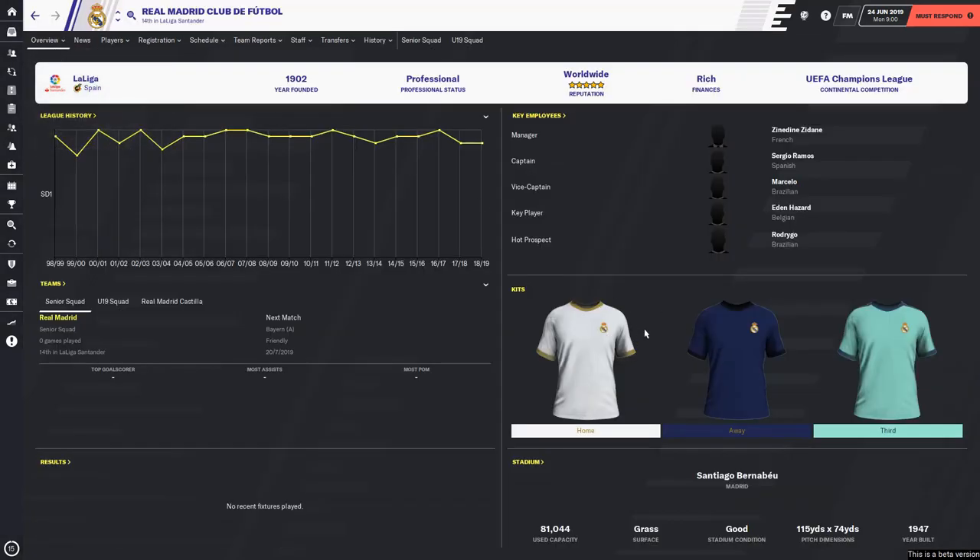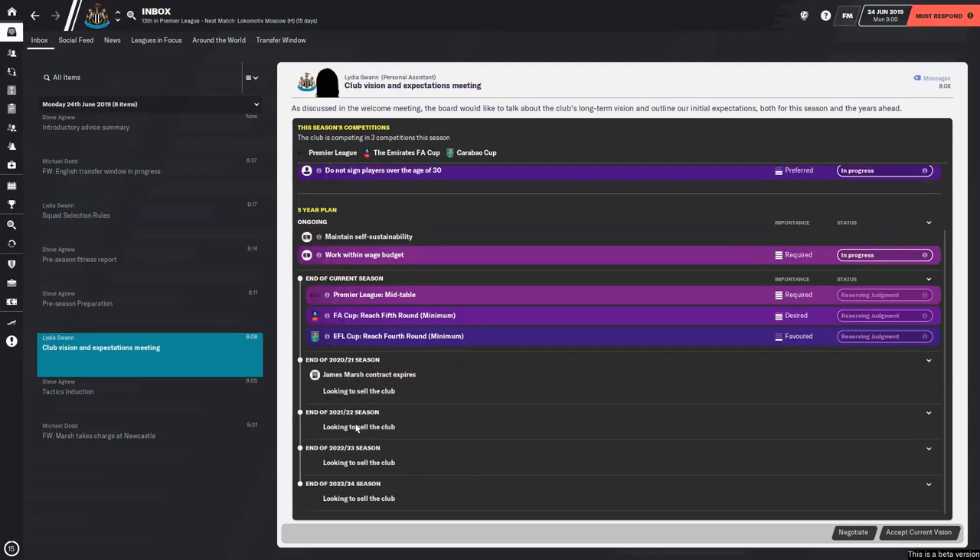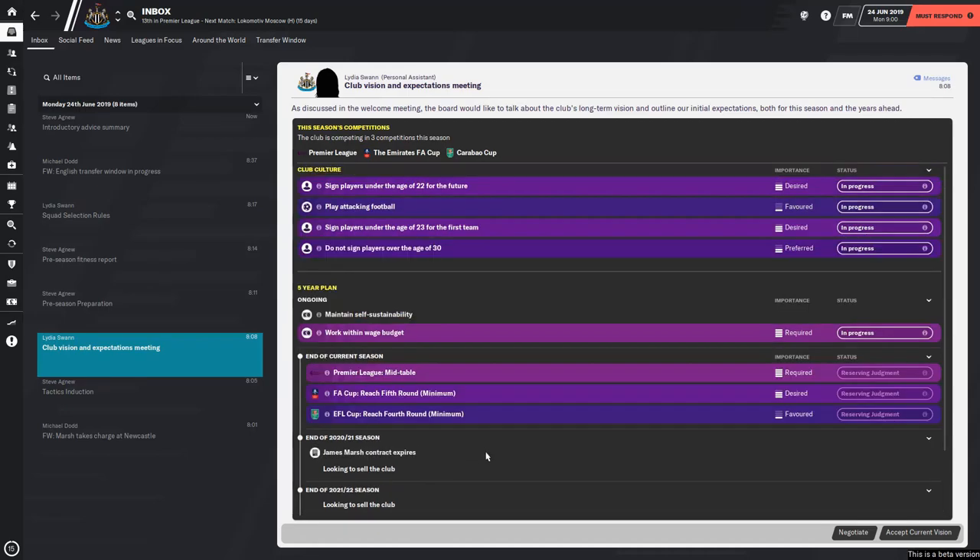Real Madrid again - you can see it just makes it look real. That could easily be a Real Madrid shirt, I'd probably buy it if it was. Anyway, we've got something to do today - a club vision and expectations meeting. These are the club ideas. Interestingly, you can see they're looking to sell the club. Seems to be a key priority of this board, which apparently they've been trying to do for I don't know, half a century.